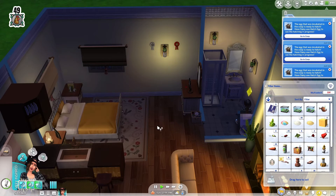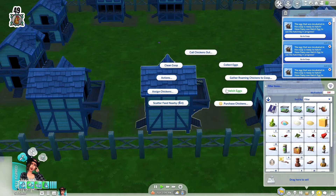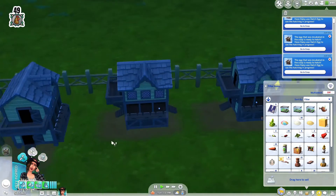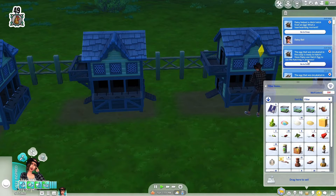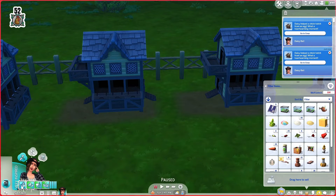We have another egg to hatch — two more eggs to hatch, right? Let's hatch them. So we have three to hatch. Hatch one, two, and here's the third one. That's 50, 51, 52 — that's 52 chickens right now.